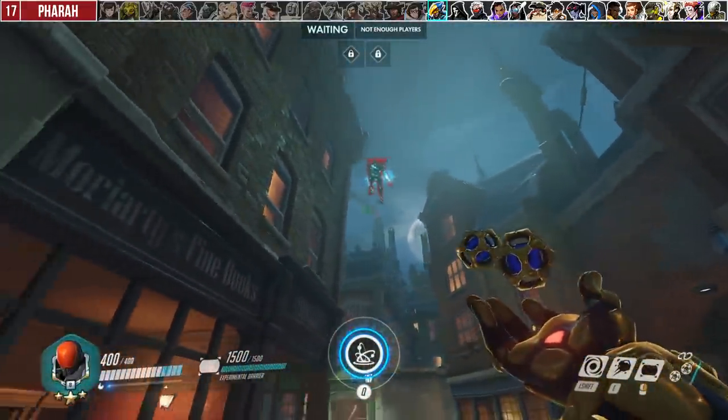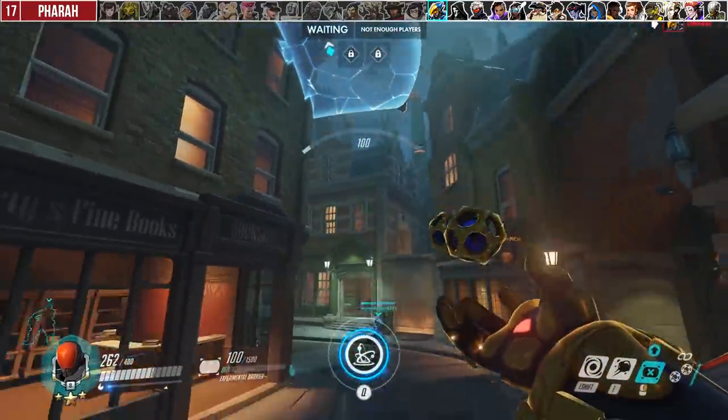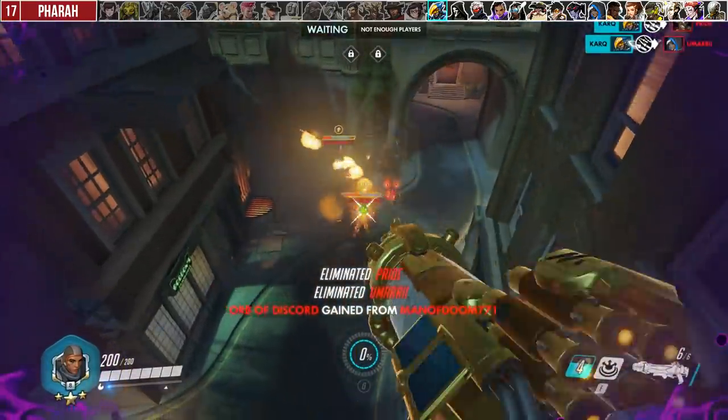Against Pharah's Barrage, throw your Experimental Barrier directly at her so that she dies from the splash damage of her own rockets. This is more consistent than using Kinetic Grasp because the hitbox is relatively small, and the barrier will still block the damage as it's flying through the air.